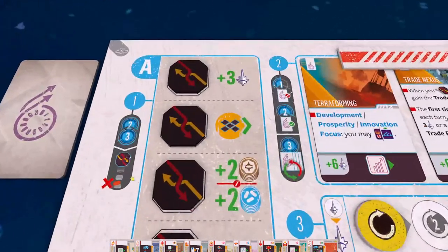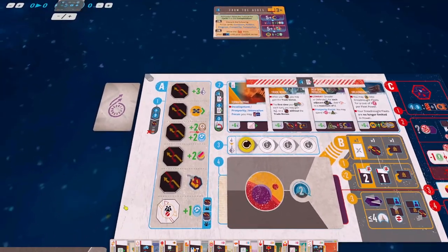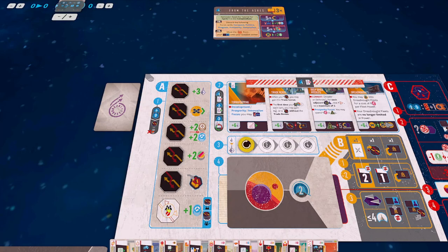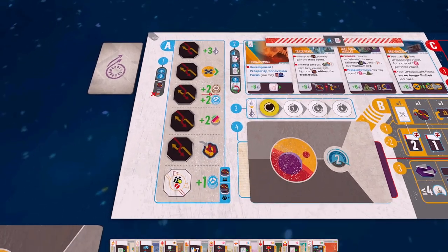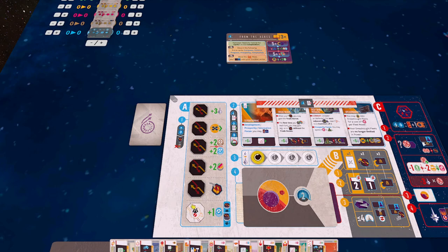Step 1 during Cycles 2 and 3 is we remove a trade token from the bottom-most space. You can see this very bottom-most space is never full. The tabletop simulator module sets that up for us, so I've never had to worry about it. We just remove it — it just comes out of the game. So the trade opportunities go down as the game goes on, and then obviously as players start taking these, the trades will become limited.